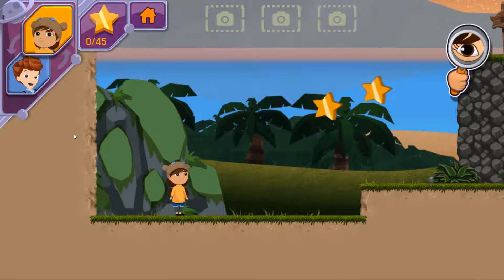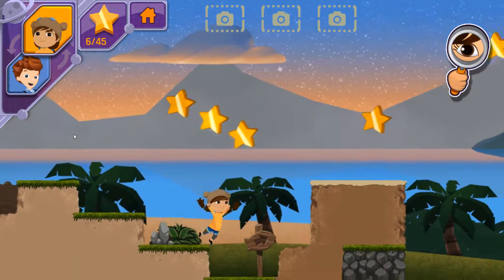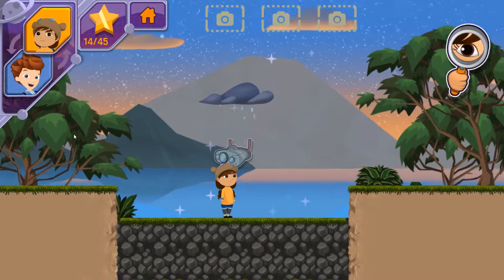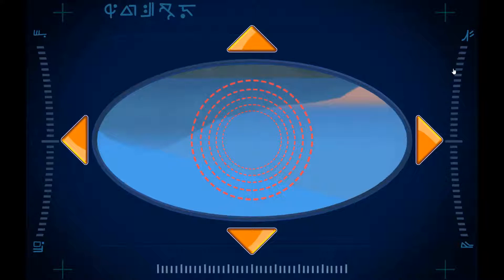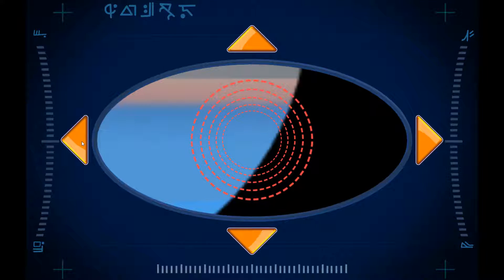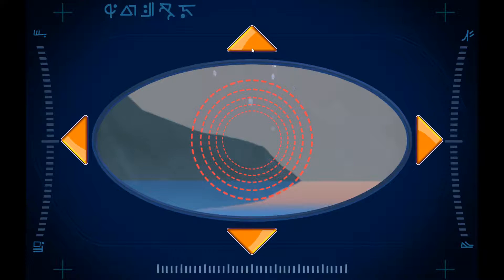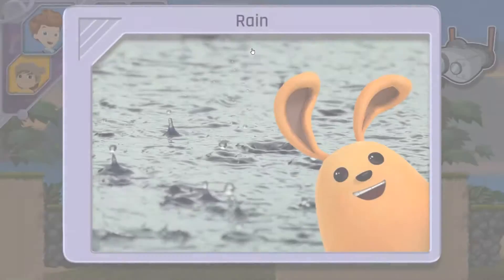This time, let's find and take three photos of water in different forms. Look for water as a solid or a liquid. Let's go! You discovered rain! Rain is small droplets of water that fall down to the Earth's surface from clouds. That's one type of water.